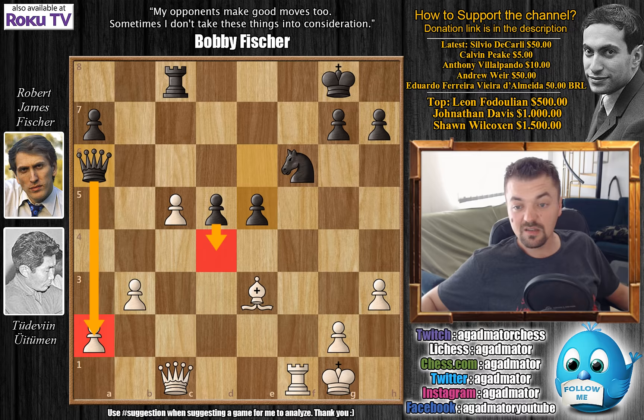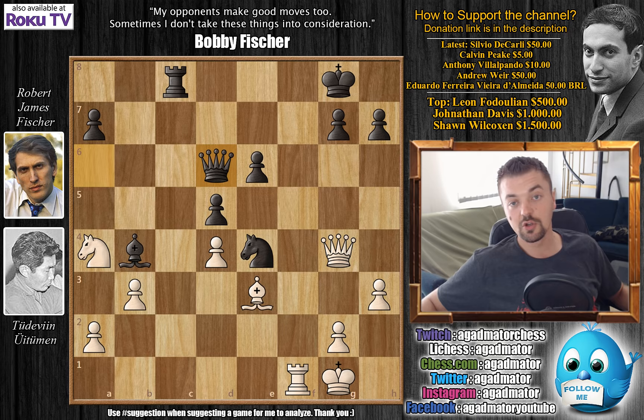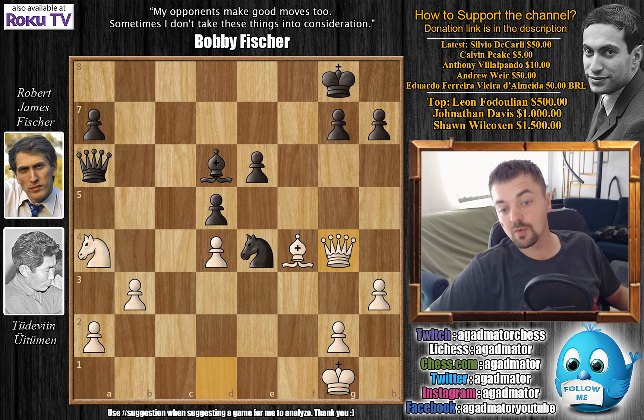After rook to c8 you could consider queen d1, and after knight to e4, queen g4, and queen to d6 — but black will be solid in any variation. So instead, bishop captures on c1 is played, we have knight to e4 offering a rook trade, rook captures, bishop captures, and bishop to f4. Then bishop to d6, queen to g4, bishop captures on f4, queen captures on f4, and queen to d6 — Fischer offers a queen trade.